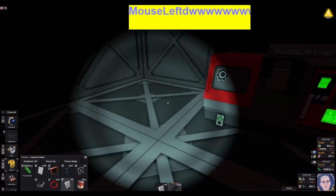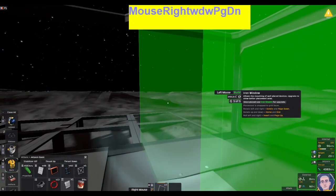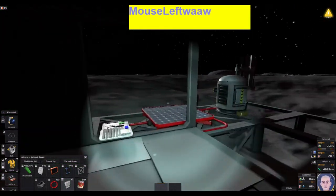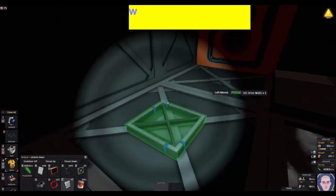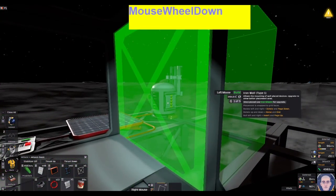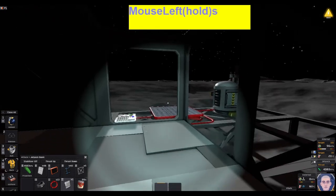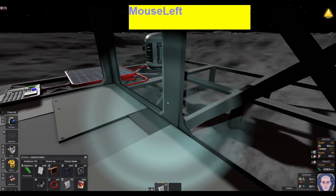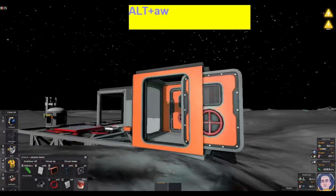Let's grab this and place it over in the corner — remember to face them out. We want iron wall. I can hit the arrow so when it's done it'll automatically stop constructing. Let's build a window here too. Now I've got a little walkway — a little bit of a hack there. Let's go in.